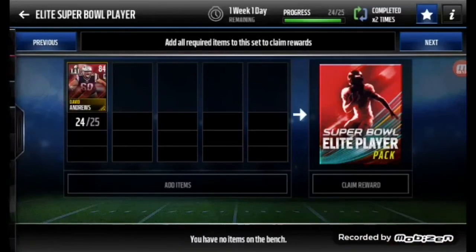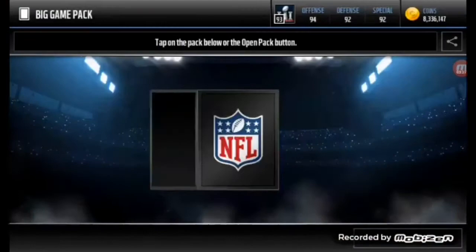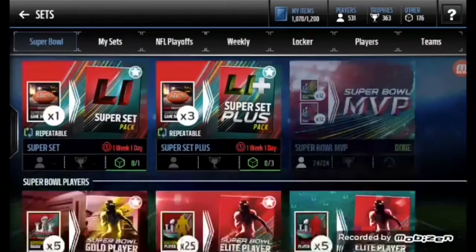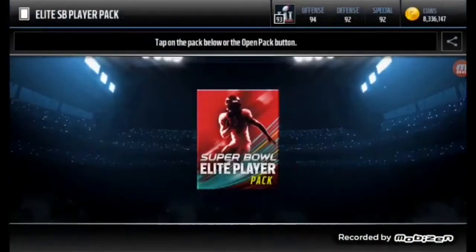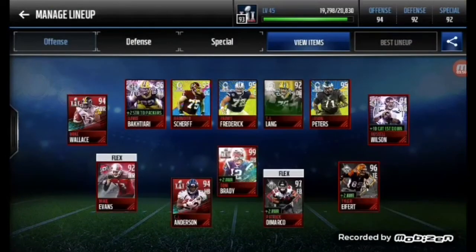24 out of 25 — we'll go do one more pack and then we'll end it up with the replay for you guys who watched to the very end. Shoutouts to TTG for hooking me up with some coins — he is going to be a sponsor very very soon. So let's get this elite player, hoping for that 97 Tevin Coleman. We could get someone really good. And we get CJ Anderson — not the greatest pull guys. But guys, I hope you enjoyed this video. I am Mad Mobile Legion. Please sub, please like, please help this channel grow and I'm out.